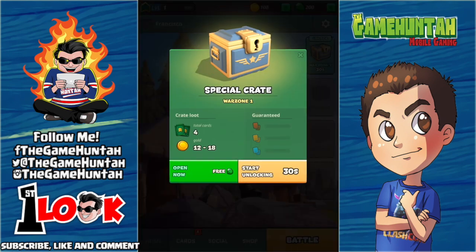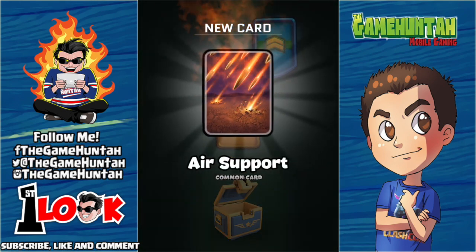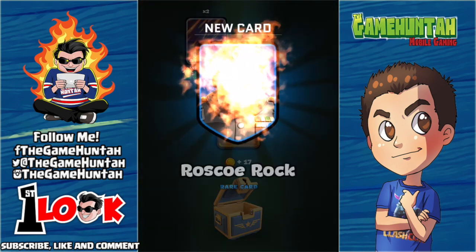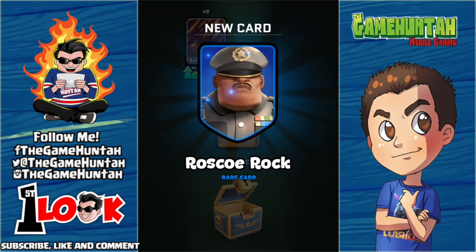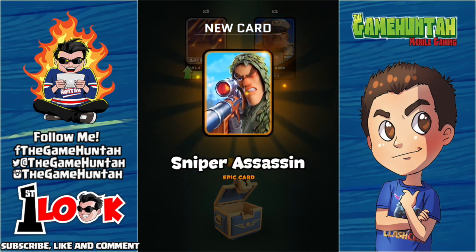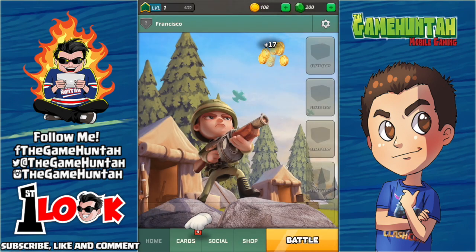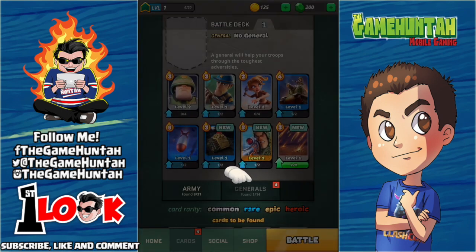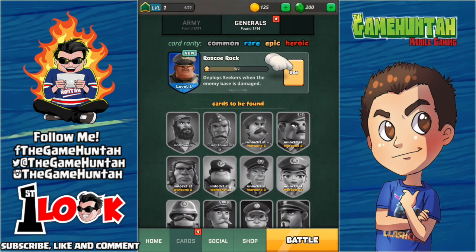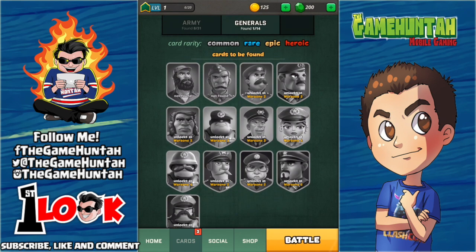Going to the War Zone special crate — open for free. That card looks legendary. The first one is Air Support, like Arrows probably. New card: Rascal. It looks like a General. And we have Sniper Assassin — epic card! The Sniper is probably the Musketeer. We also got the Army General option — Rascal deploys Seekers when the enemy base is damaged. That's cool! Rarities include Common, Rare, Epic and Heroic — no Legendary.